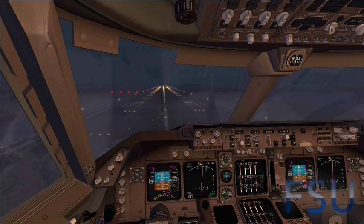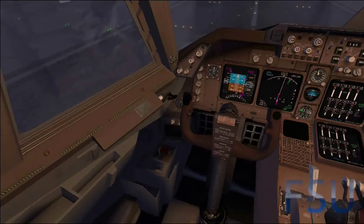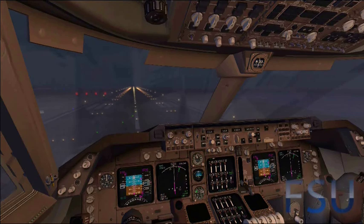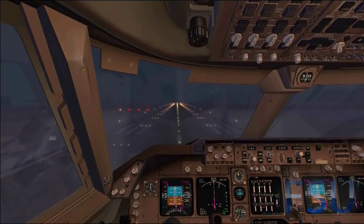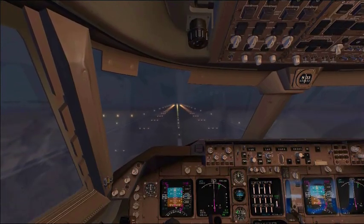My runway lights are on and everything is good. You have to add a few notches of flaps because when you come in on approach you have to be slow, and you don't want to stall. Before this will work, we have to get up to a reasonable speed, so we're just going to max out our throttle here and pretend to take off — even though we're not actually going to lift off the ground.